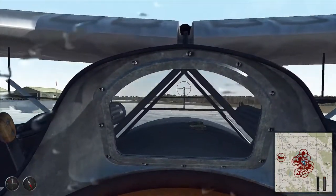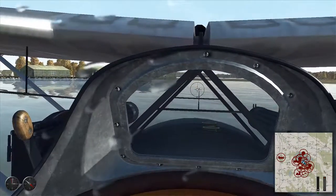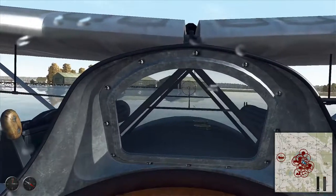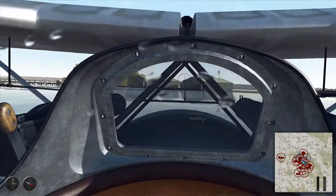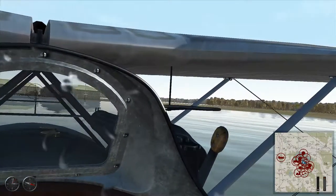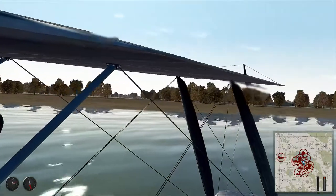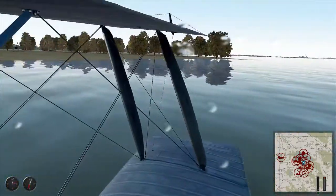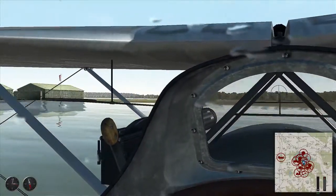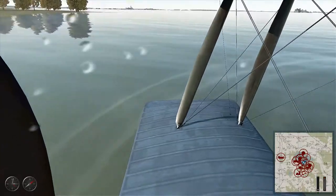I have a lot of pitch authority for being at idle, even when I cut the prop. It seems like I have too much authority on the elevator, and same with the rudder. That's way more effective than using a water rudder — and it doesn't even have a water rudder.